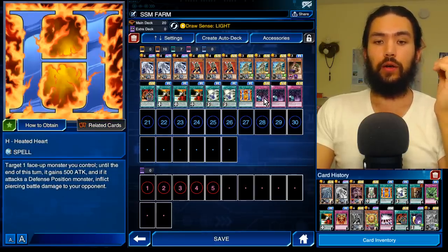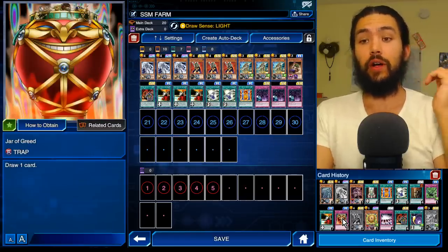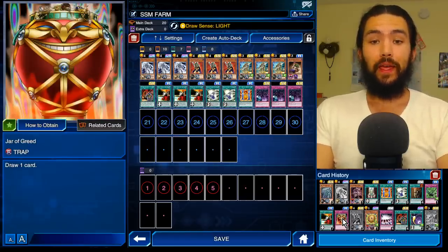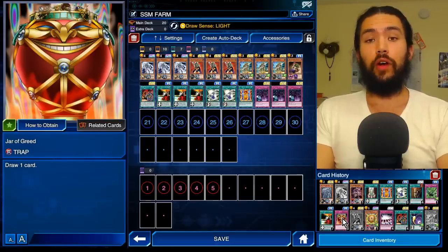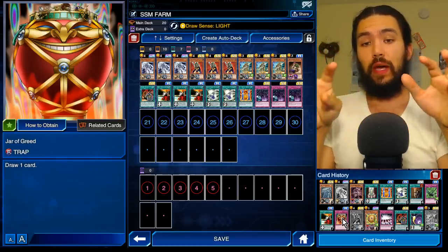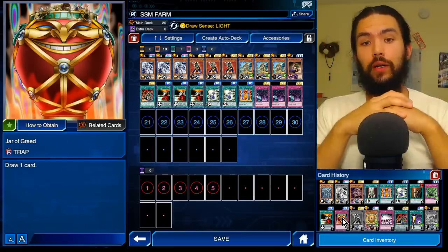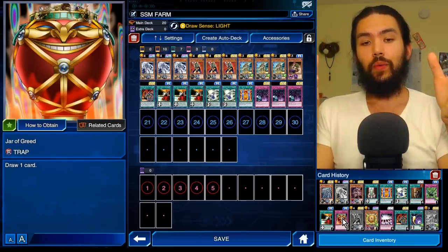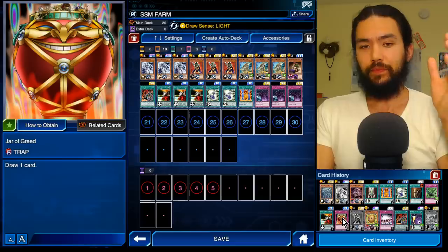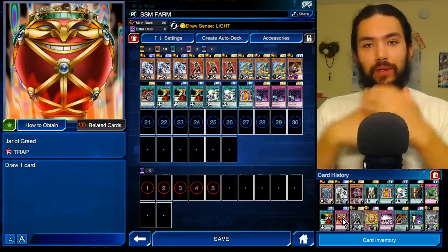You have your Silent Sword Slash — so Noble Arms of Destiny, Silent Sword Slash, and Shield Warrior are your protection cards. Heated Heart for piercing damage, and Legacy of Yata-Garasu — of course you can use Jar of Greed, it's just that I have a glossy Yata. So that's the new farm deck for Yami Yugi, and actually you could use this template for a new farm deck in general. If you test it out and get that data, please let us know in the comments below. Thank you for watching.